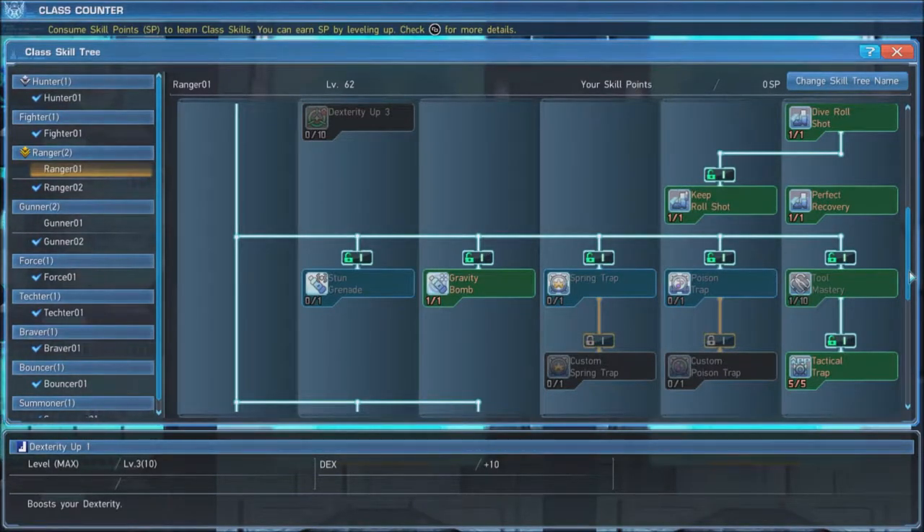Gravity Bomb is an important skill to grab. When used, it tosses a grenade that pulls enemies into its point of origin, allowing for easier mobbing. Next, put 1 point into Tool Mastery in order to get access to Tactical Trap, which we will max out. This restores 20% of our PP when hitting enemies with a Gravity Bomb.